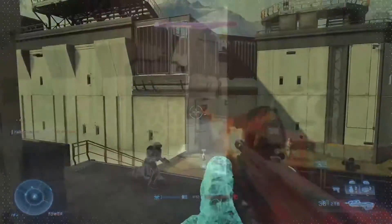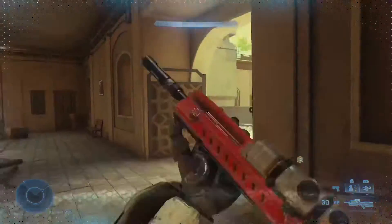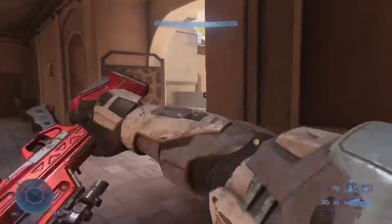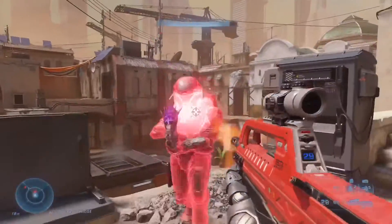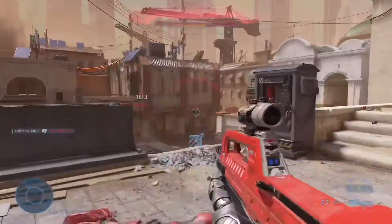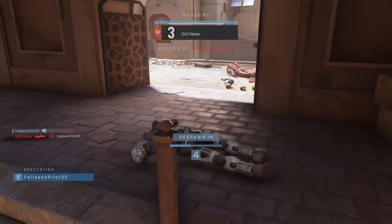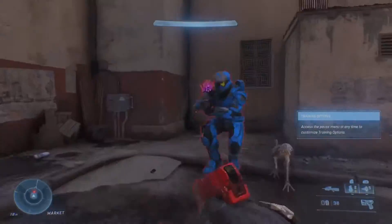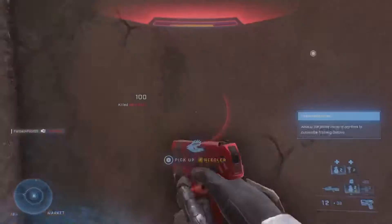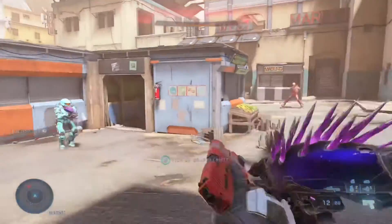Let's get right into that. So basically, you're just going to spam the reload and melee animations — just do that over and over and over again. That way you get this effect. You do it fast. Just make sure that your mag isn't full and you can reload, and you can do it anywhere. Just like that. It's pretty simple.